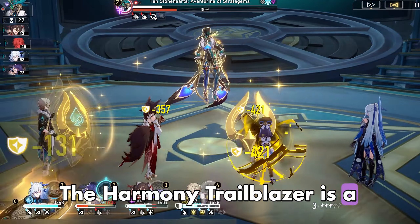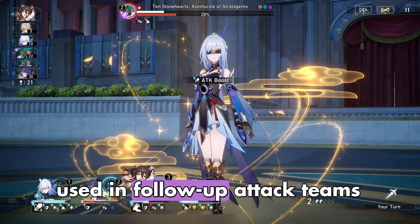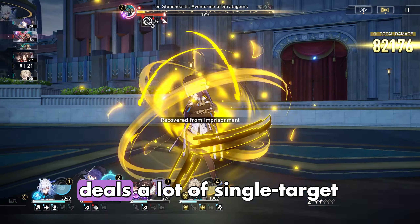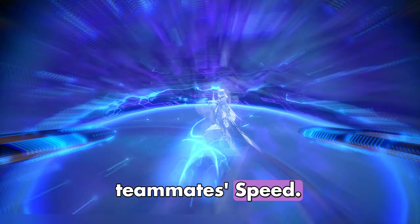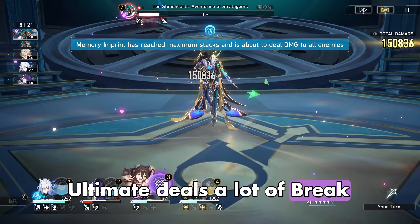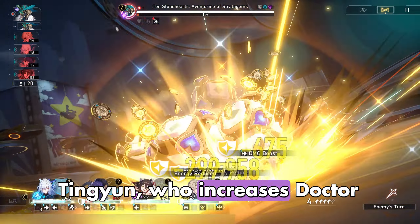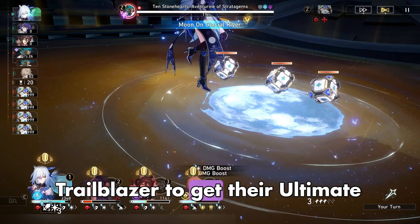The Harmony Trailblazer is a universal character usable on several teams. They can be used in follow-up attack teams with Dr. Ratio, Asta, and Gallagher. Dr. Ratio is free and deals a lot of single-target damage. Asta's Ultimate increases teammates' speed. Gallagher is great with the Harmony Trailblazer because his Ultimate deals a lot of Break Damage, while the Trailblazer increases Gallagher's Break Effect. Asta can be replaced with Tingyun, who boosts Dr. Ratio's attack with her skill and helps the Harmony Trailblazer get their Ultimate faster.